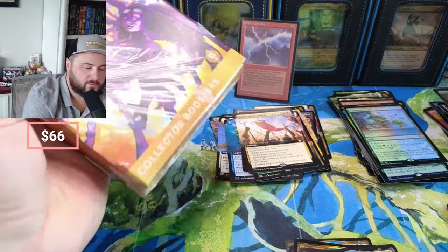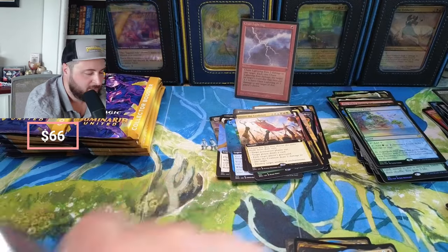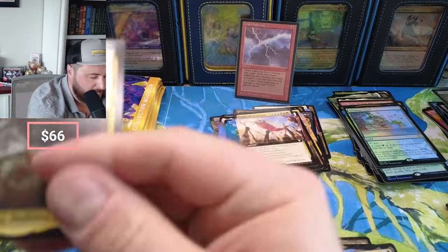So let's see Box 2 — can we beat it? We need like $350 in value. That first box was probably barely $100 — that's not a good thing for us here. What do we got — boom! Ever-Changing Dane, okay, in the foil.